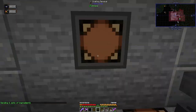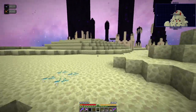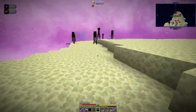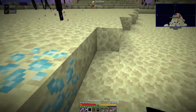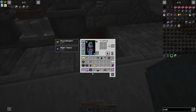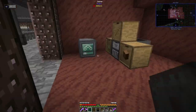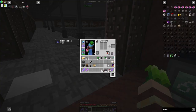One ender lens will do for now. Let's head over to the End to get an eye of ender. You can also do it with a compacting thing, but this is easier if I can find an enderman. I couldn't right-click it on an enderman - had to use a different item. Now I place the solar panel and the lens on it. It's night time so the solar output won't help just yet.